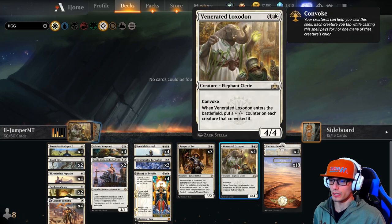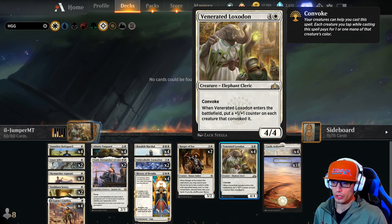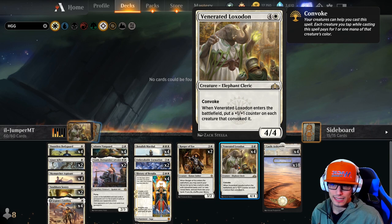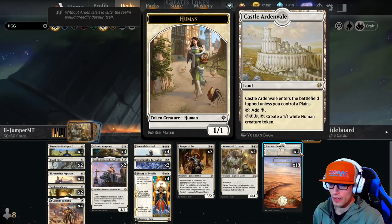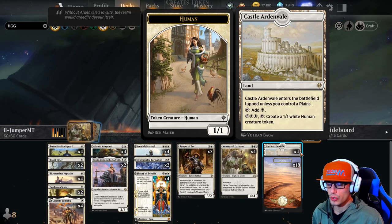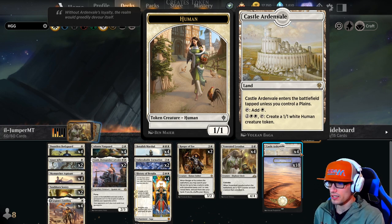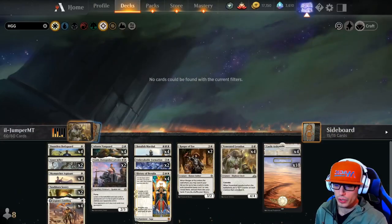Finally we have Venerated Loxodon, a 4/4 creature with Convoke for five. When it enters the battlefield, put a +1/+1 counter on each creature that convoked it. Convoke means your creatures can help cast the spell - each creature you tap pays for one mana of that creature's color. And of course we have four Castle Ardenvale, which enters tapped unless you control plains. Tap it for white mana, or tap it and pay four mana to create a 1/1 white human creature token.